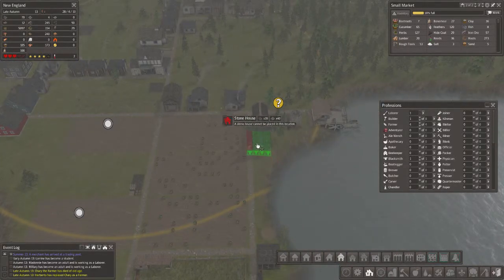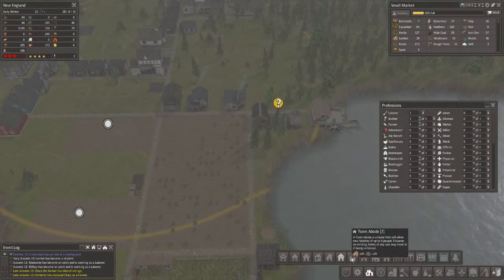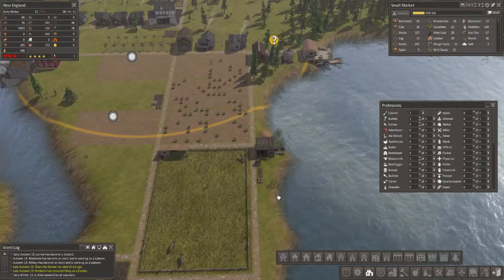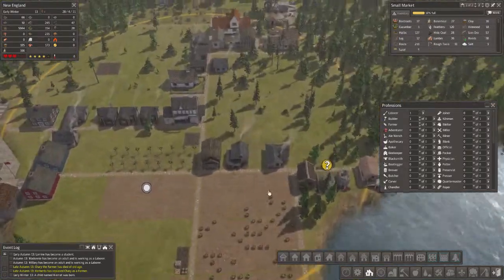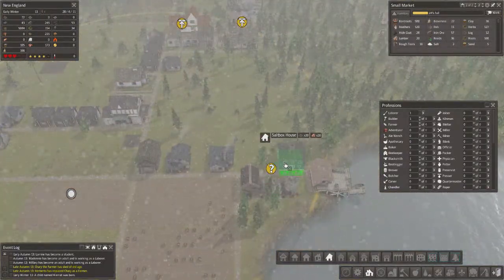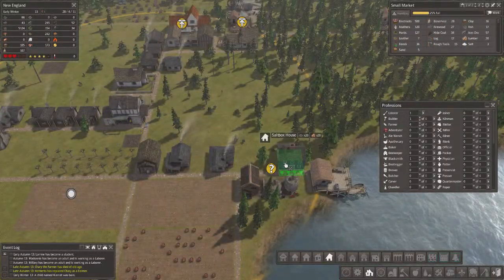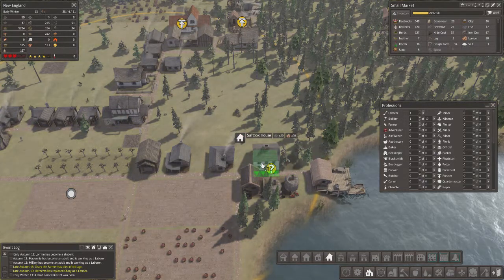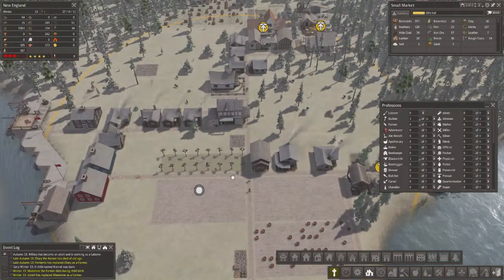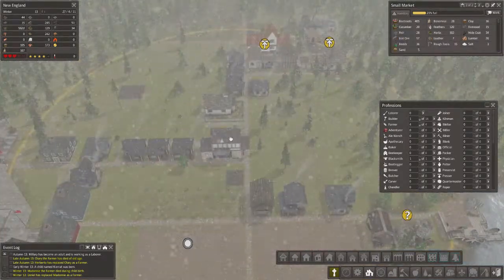Would a stone house fit here? No it would not. A town house would but it's really ugly. I'm going to put two saltbox houses here. The farmer Madonee died during childbirth - Aniel has replaced Madonee as a farmer.